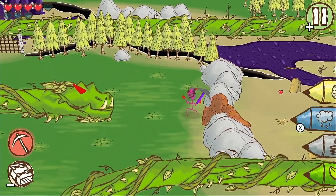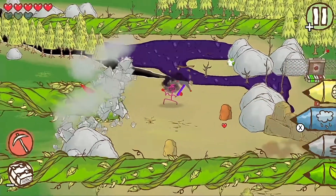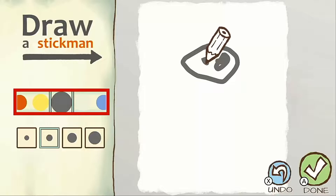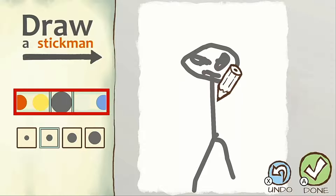Draw a Stick Man Epic 2 is a mobile to Switch port where it actually feels right at home with its cartoony visuals and touchscreen controls. We begin the game by creating our character by drawing on a canvas using a selection of colours and brush sizes.